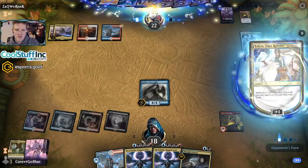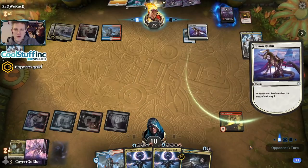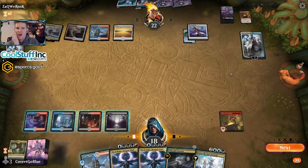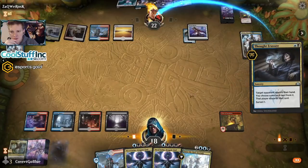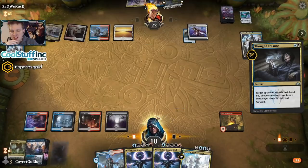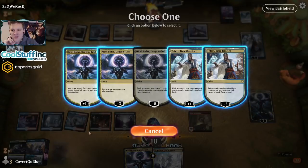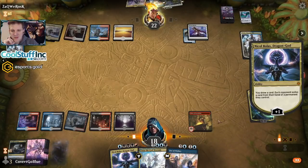Especially since their Teferi minused early — if the Teferi could minus to bounce the Sphinx it would be much worse. We've got a Prison Realm. Brazen Borrower can bounce Prison Realm at some point and get our Sphinx back — could surprise the opponent. Enter the God-Eternals isn't very good here. Let's get in their hand with Thought Erasure. They still have Ugin, which I think is the take — a Realm Cloak Giant that doesn't matter and a Fae of Wishes that's very expensive. We'll keep our Fae of Wishes on top absolutely.